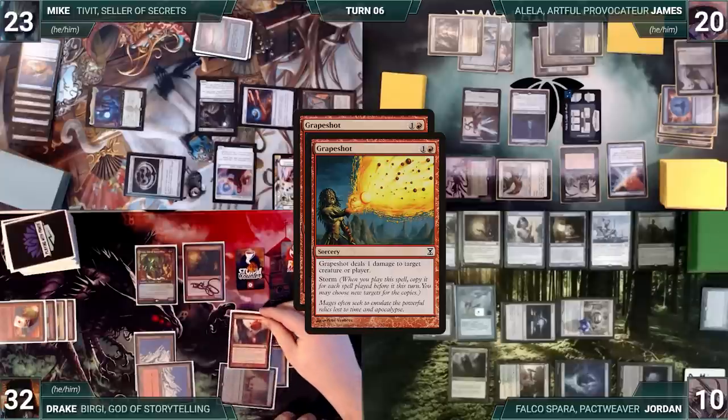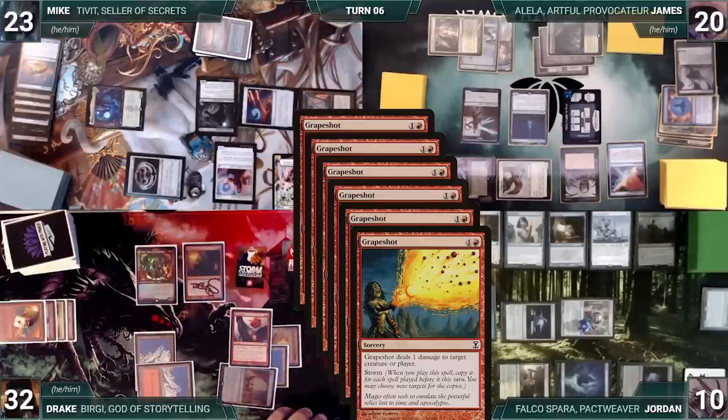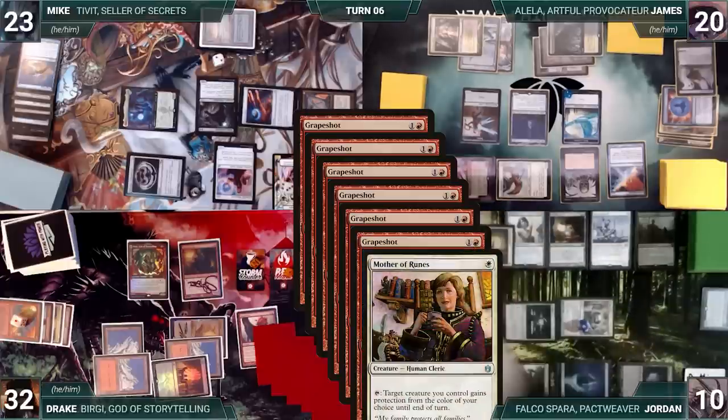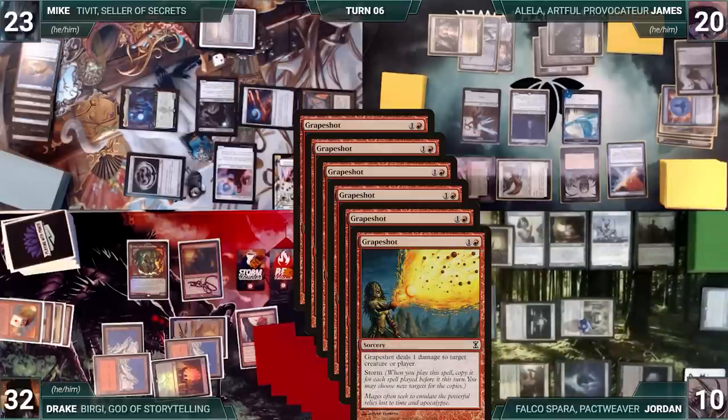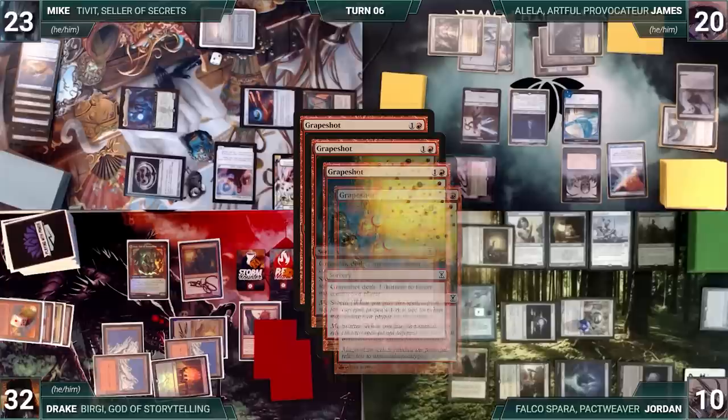Drake casts Grapeshot, with one copy targeting Allosaurus Shepherd, two targeting Aven Mindcensor, and the rest targeting Dauthi Voidwalker. Bergy and Mystic trigger; Jordan draws and Drake adds a red. In response, Jordan activates Mother of Runes, giving Allosaurus Shepherd protection from red. Also in response, Mike sacrifices Dauthi Voidwalker, targeting Enlightened Tutor in James' graveyard. Then Grapeshot resolves and Aven Mindcensor dies.